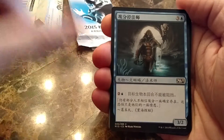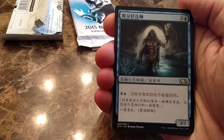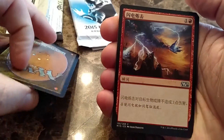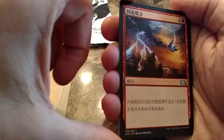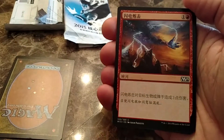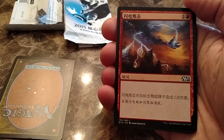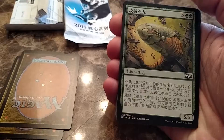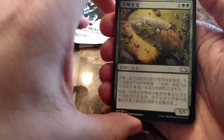Alright, let's look at a 3-2 for 4 with some blue ability. Maybe it makes it unblockable, I don't know. Lightning Strike — that's pretty sweet. I have some Chinese Theros Lightning Strikes, so now I've got a Chinese M15 Lightning Strike. To be honest, I'd prefer it if they were Lightning Bolts, but that's fine.